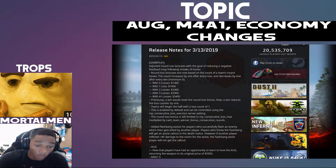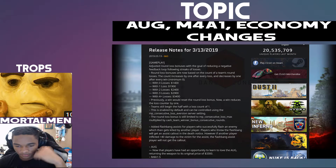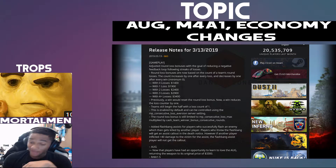Added flashbang assist: for players who successfully flashed an enemy which then gets killed by another player, the flashbang thrower will get an assist callout in the death notice. However, if another player inflicted 40 damage to the victim, the flashbang assist player will not get the callout. That's pretty nice — now I'll get all the credit for being the support player. 'You killed him? Yeah, that was because of me!'